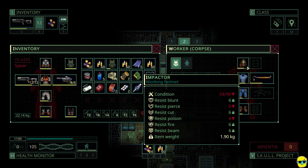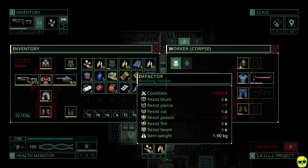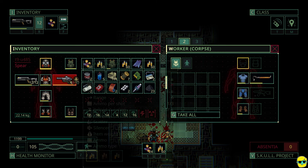They actually have a helmet here, which I'm going to wear instead of my gas mask. This working helmet for a miner — it doesn't have as good a poison resistance, but it has some. It also resists fire, beam, cut, and blunt. It does not resist pierce, but I'm okay with that. I'm going to just change this up.